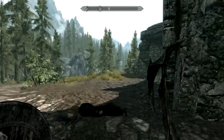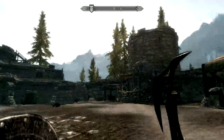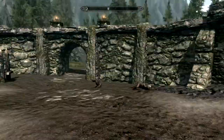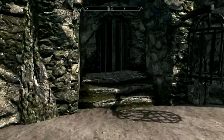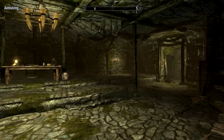When you come into the fort, walk through the entrance and take the first left. The first door you see on the left — I think it says Fort Armel Prison — you want to go through that door.